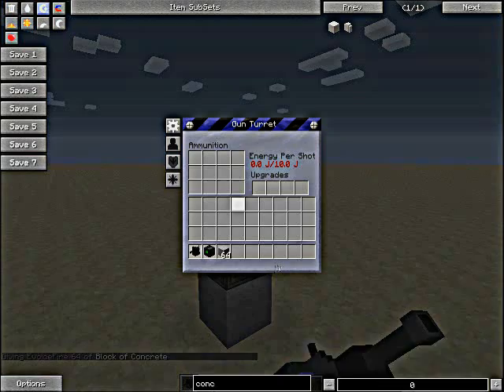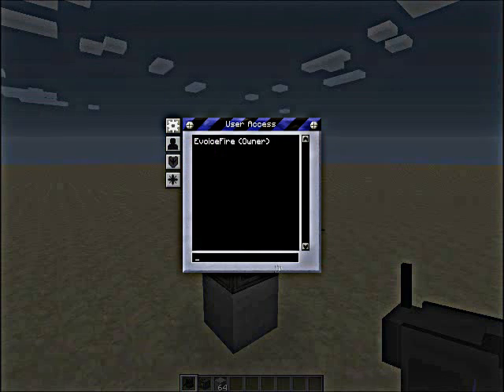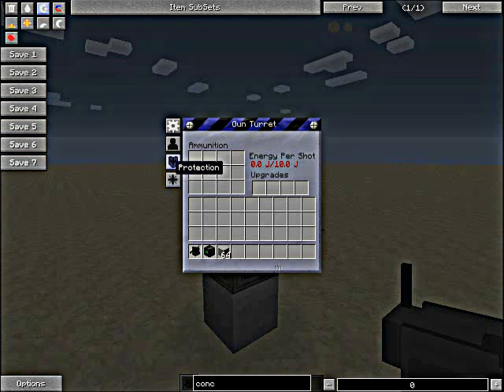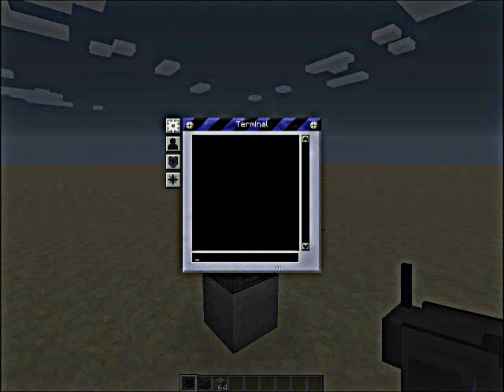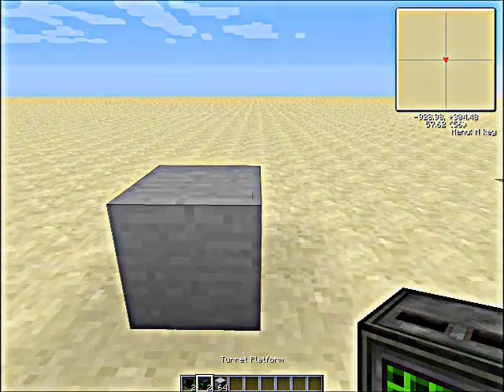There's your gun turret, all set up. It's got a little GUI when you right-click on it. You have access — so only I can access it currently. Protection options are still kind of bugged out, they're not available yet. But in the terminal, you can do things like get position, get owner, or destroy it.